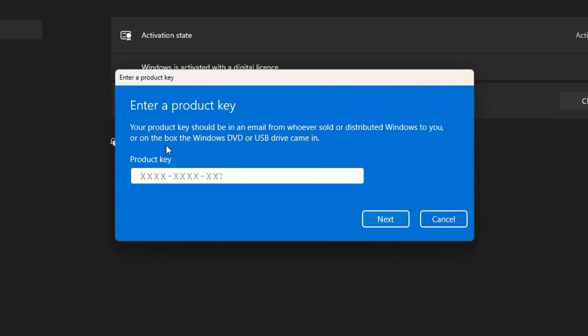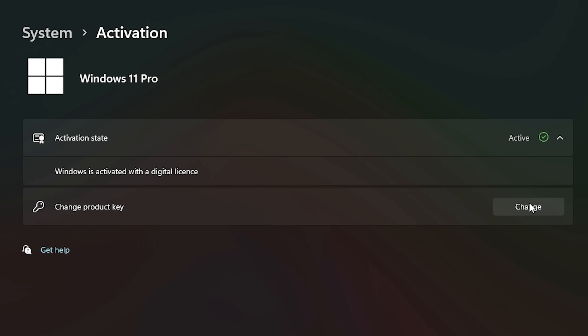Use the key in your Windows Settings and you'll have an activated system. As for this video, we're going to test Black Myth: Wukong because it got an FSR4 update.